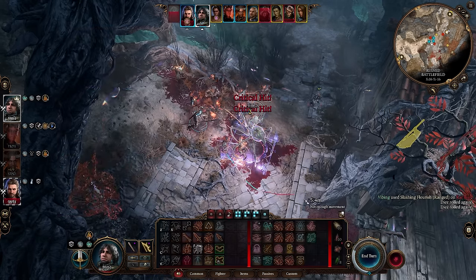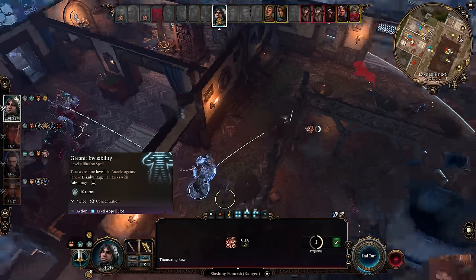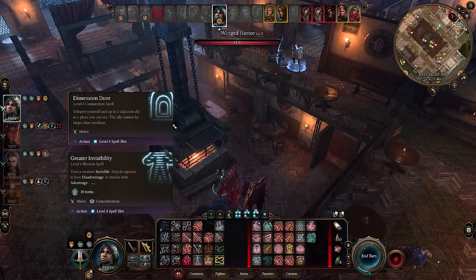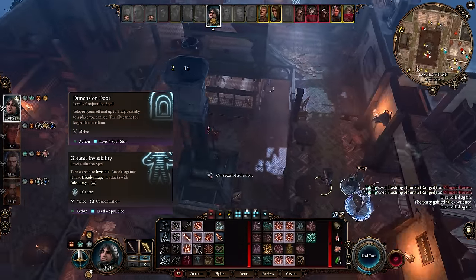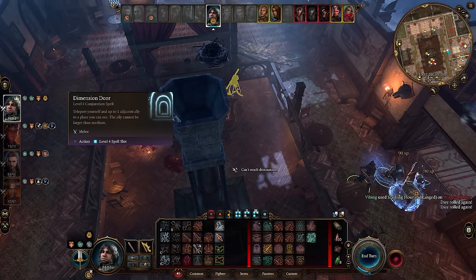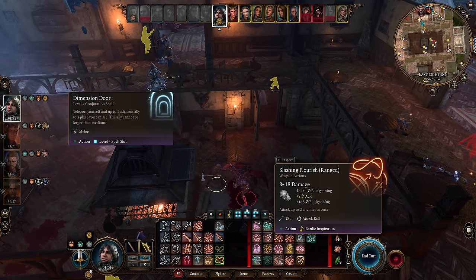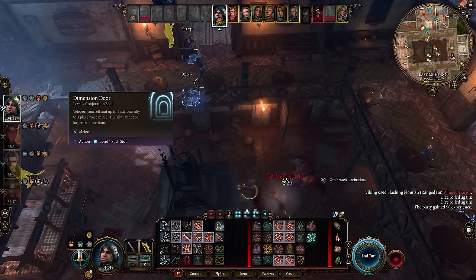Finally, level 4 spells again give you two very powerful utility spells: Greater Invisibility and Dimension Door. Greater Invisibility is essentially the combat upgrade to regular invisibility, giving you the opportunity to fire off multiple attacks while invisible by passing increasingly harder stealth checks. Dimension Door is the strongest movement ability in the game, allowing you to teleport yourself and a nearby ally to a place that you can see. This is a great panic button type of spell where if you and or an ally are in serious trouble, you can use Dimension Door to reposition to a much better location.